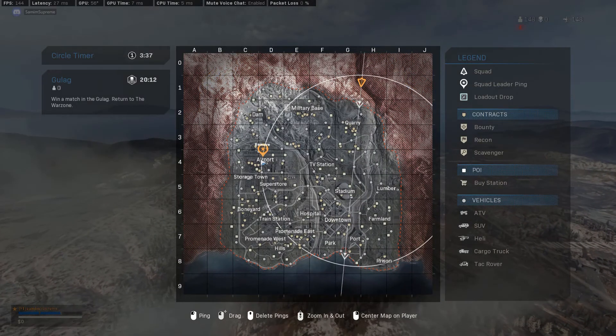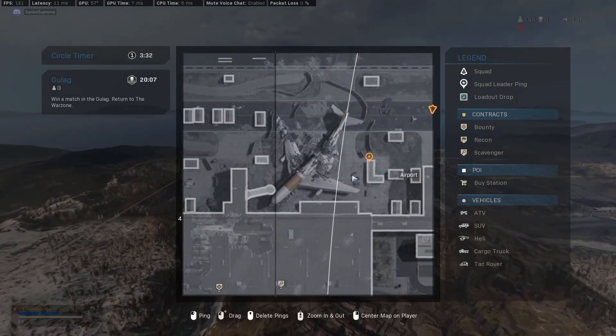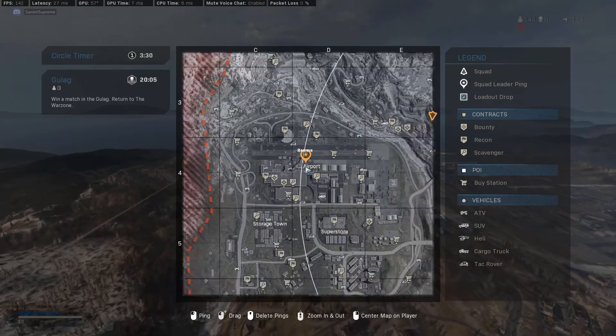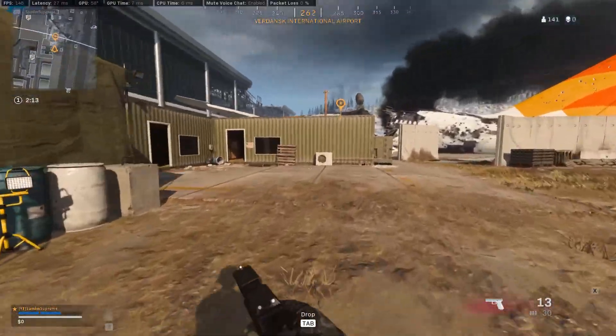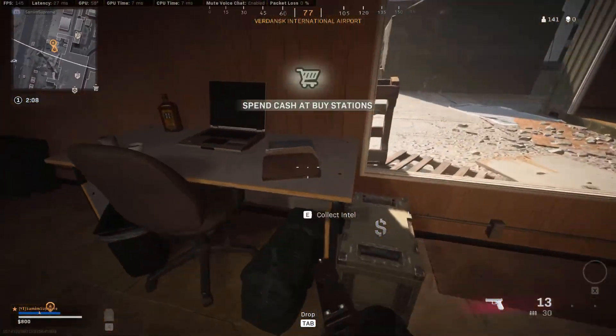Our second piece of Intel is located in the airport, to the right of the crashed airplane in the L-shaped building. Once you drop, it's very easy to spot a desk with a laptop and three case files on it. Interact with it and you're good to go.